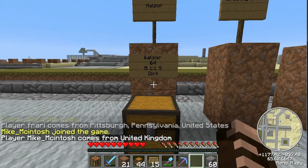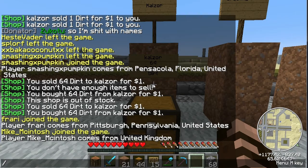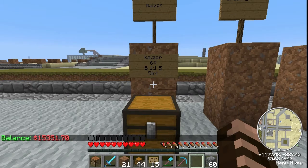Left click is sell, right click is buy. And if you're curious as to how much money you have, just go ahead and type in /money and press enter. It'll tell you right there how much money you currently have. So I can buy a whole lot of dirt with that amount.